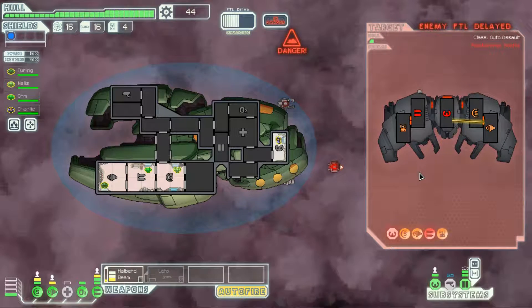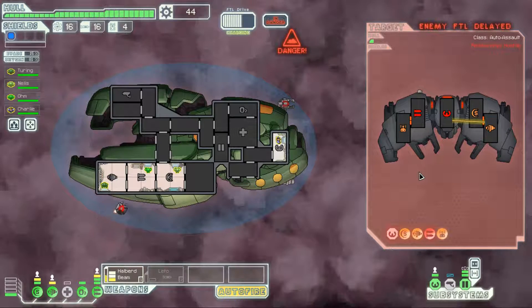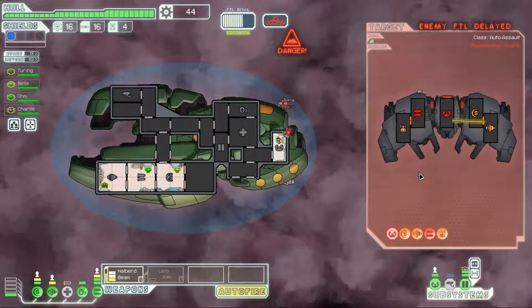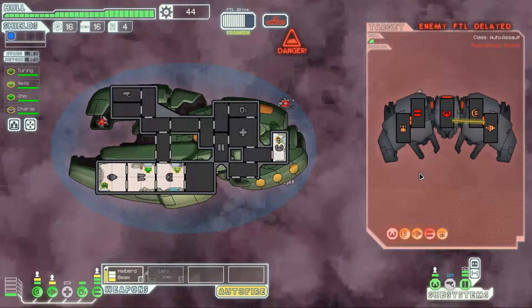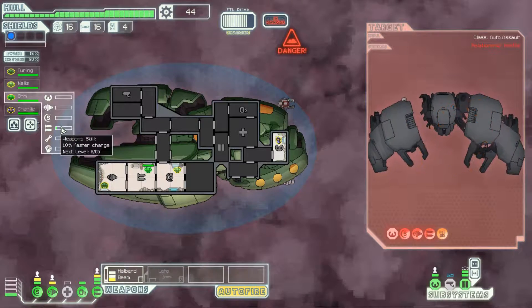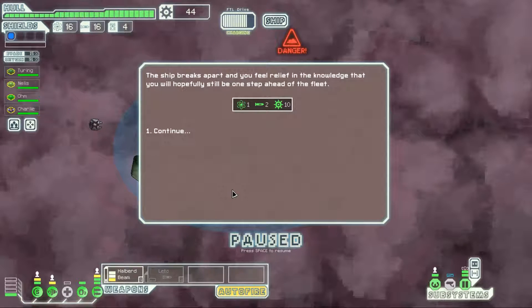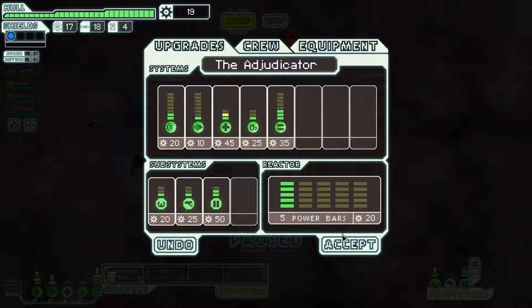One more volley should do it. This was an easy encounter — even if the missile had hit, it would have hit our super shields and we wouldn't have taken any hull damage. The Halberd Beam takes a long time to charge, so Ohm is going to take a long time to get his weapon upgrades because of the length of time between shots.